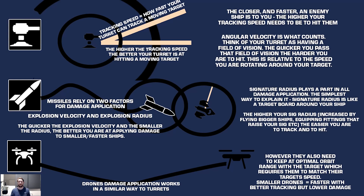Think of turrets as having a field of view. If a target moves across my field of view very quickly — usually because it's very close — I have to be very quick to apply damage. But if I extend my field of view out to say 30 kilometers, a target moving at the same speed will cross my field of view much more slowly, making it much easier to track. This is the basic concept of angular velocity, and why speed tanking works best in a close orbit — you have a much higher angular velocity, making you harder for turrets to track.